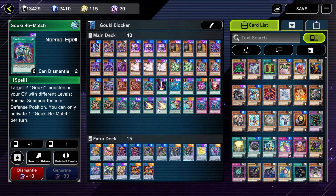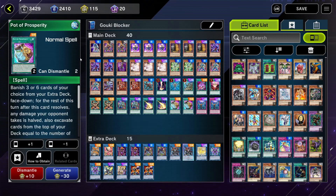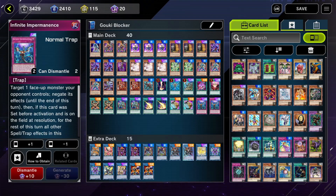With Gouki Rematch you can special summon two Goukis with different levels in defense mode — it's super simple to get them out. Every time you're going for the combo you're going to use it. Lightning Storm is just another staple. Pot of Prosperity — because there are a lot of cards, you'll only use about two or three. If you need cards you can go for three or go for six, it's really up to you. Infinite Impermanence — don't really need to explain that, it's just an awesome card to have.